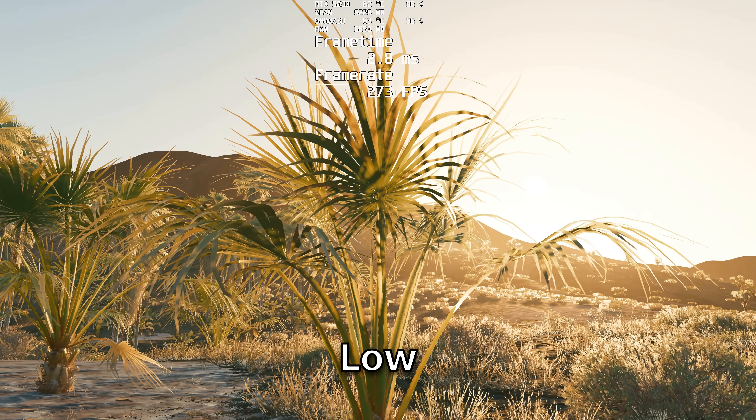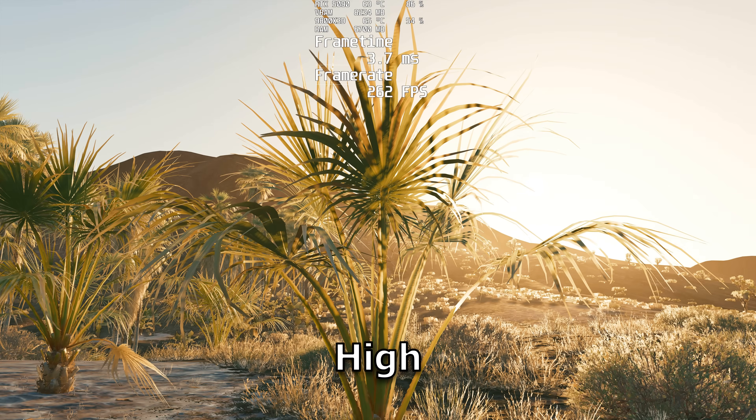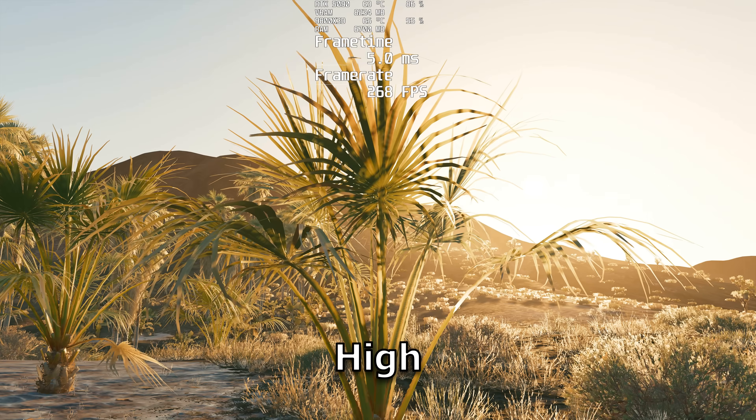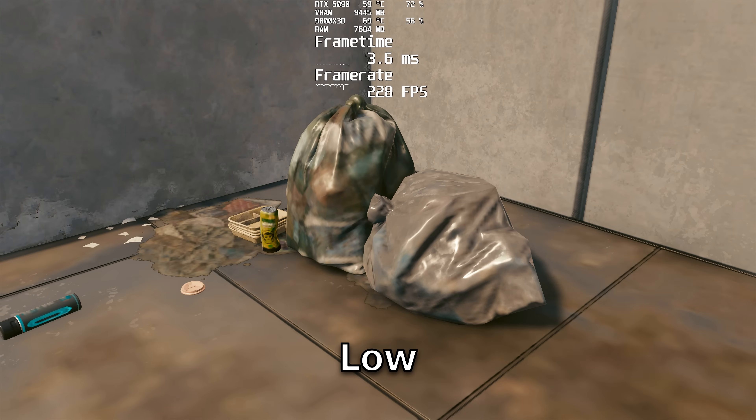There's another setting that appears to do nothing — I could not see a difference on people or on vegetation. If you know where this shows up, please let me know in the comments. Ambient occlusion is another setting that will make objects appear more grounded in the world. It adds fake dark shadows around objects and in corners to make it appear more realistic.